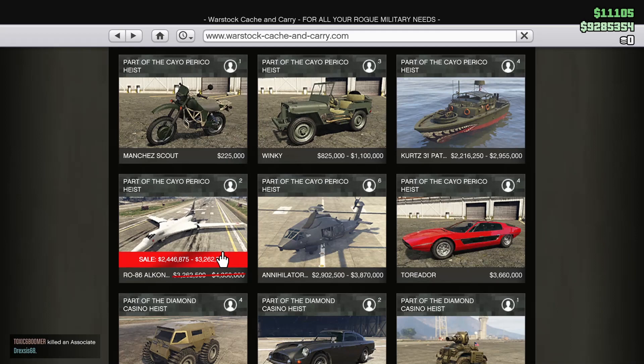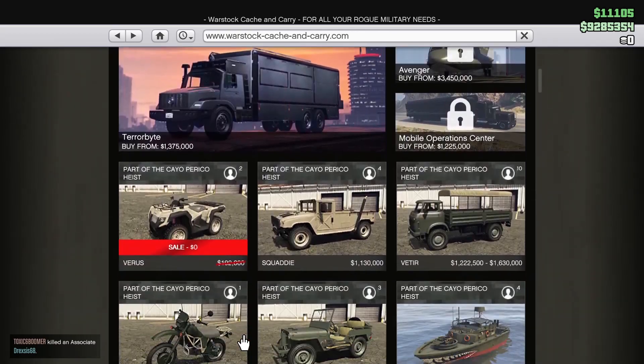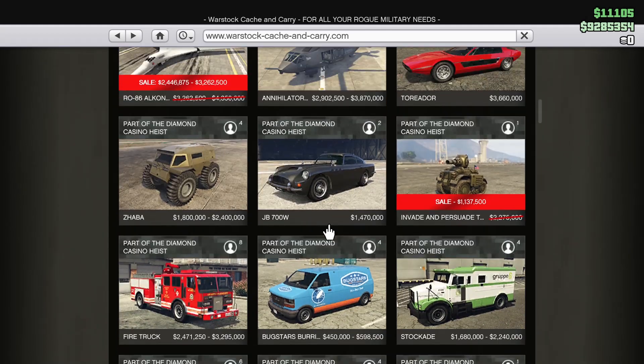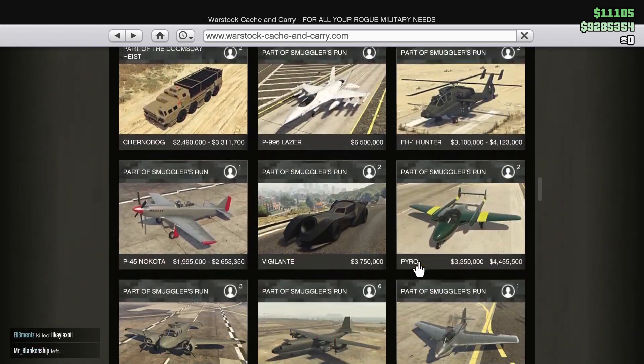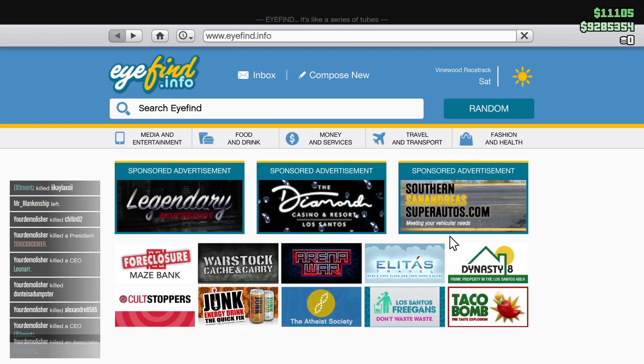Continuing through Warstock, we're going to have half off on the Alchemist RO86 plane — also pretty good. We're also going to have half off on the mini tank, half off on the thruster, and half off on the ramp buggy as well.